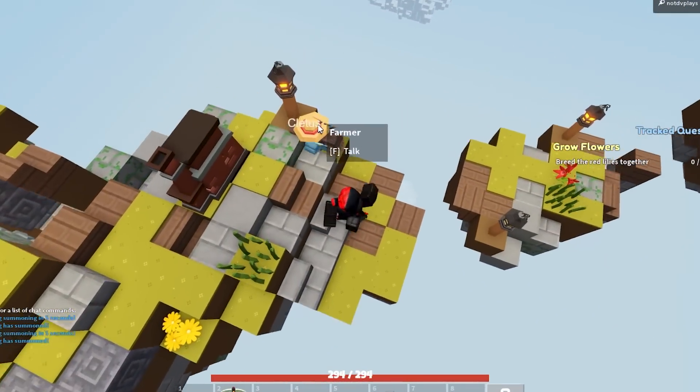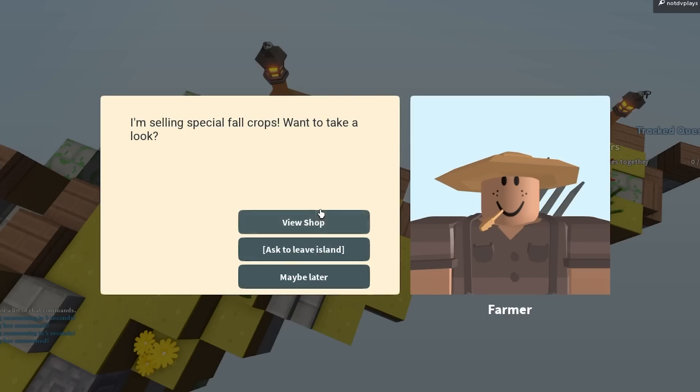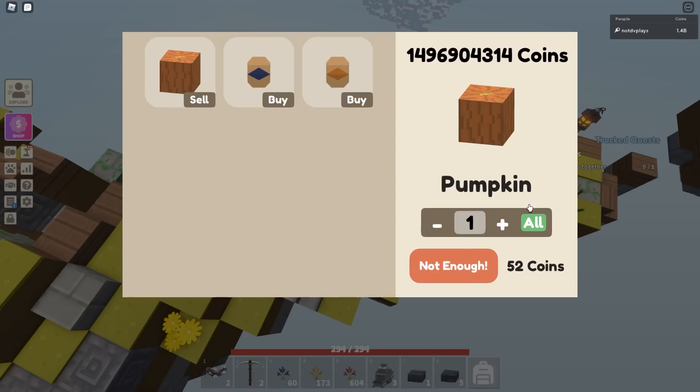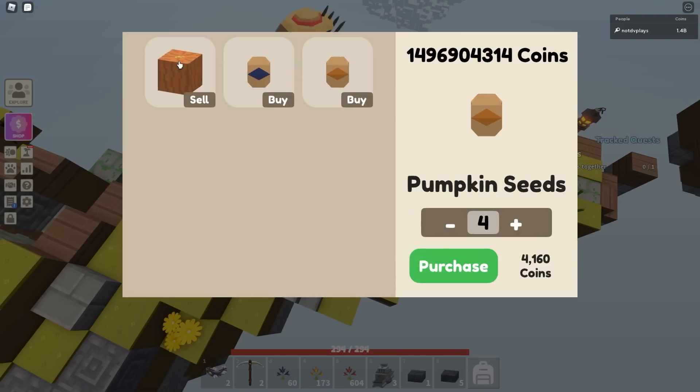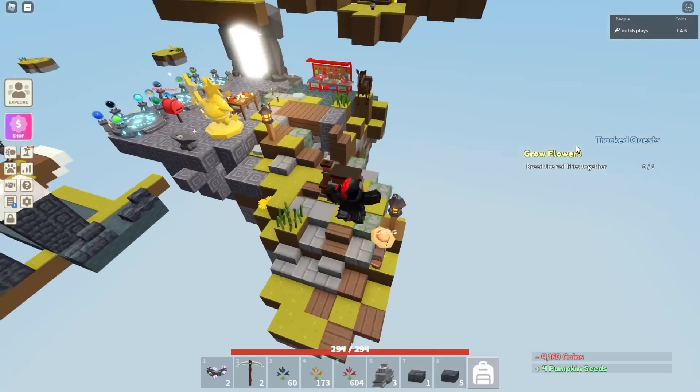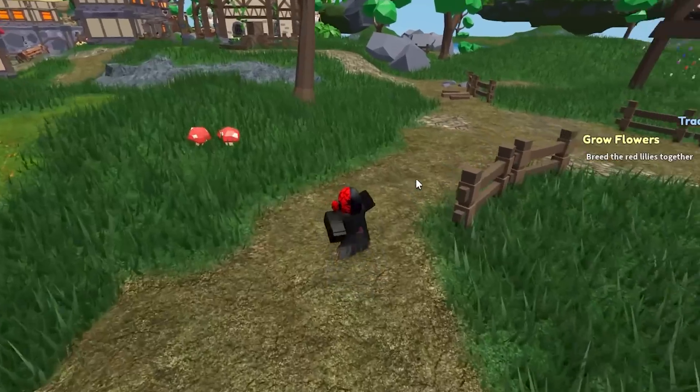A really cool new feature is when you talk to NPCs like Farmer Cletus and you're viewing any kind of shop UI — selling or buying from NPCs — it's a new system. Vending machines are still the old style, but if you click 'view shop' on an NPC, it now shows your coins. You can also do 'all' to buy in bulk, or increase the amount with a slider and enter a specific number. There's a tiny bug where typing a number doesn't work, but you can use the slider. New shop UI!